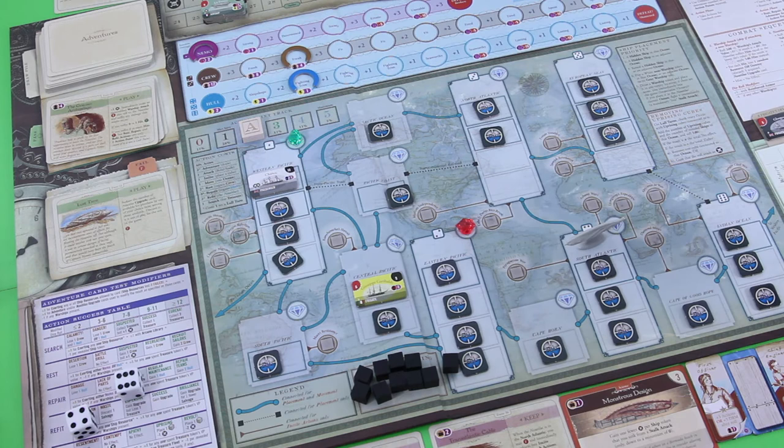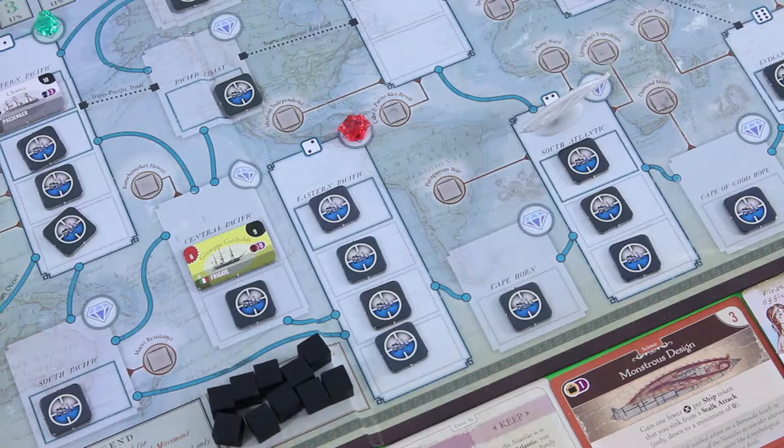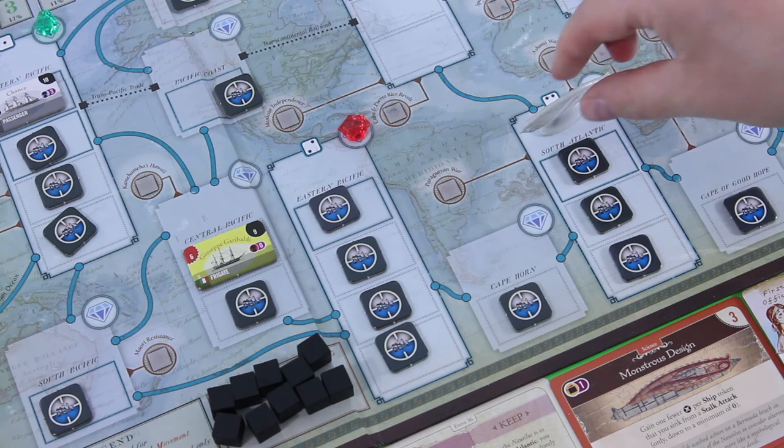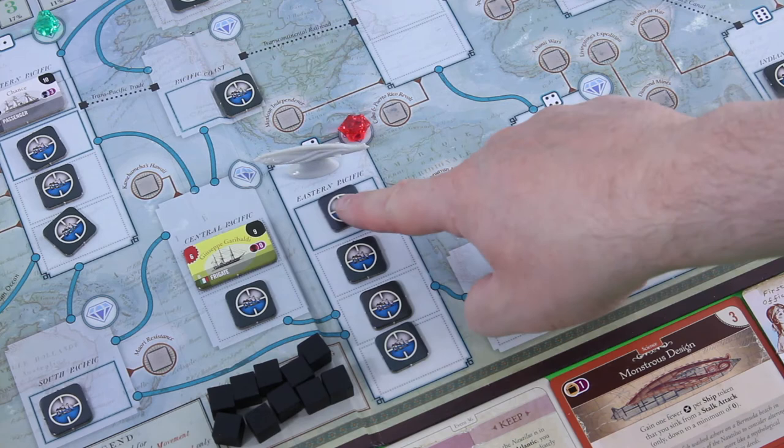I just realized we had a lull turn and I forgot to put a gemstone on top of the adventure stack. I can easily fix that. We have two actions. With one action we move to the Eastern Pacific, and now I could go for the Vanikoro card or try to get rid of one of those ships. I really need to get rid of some of those ships, so I'll go for another stalk attack.